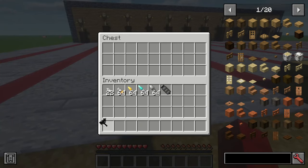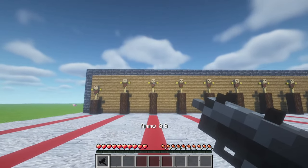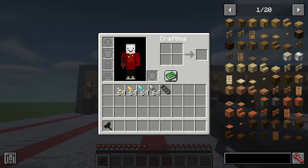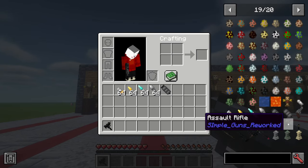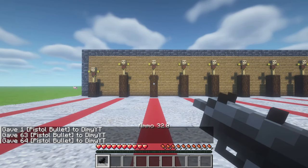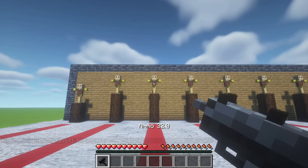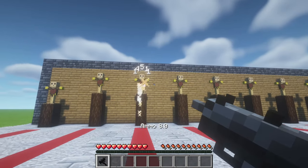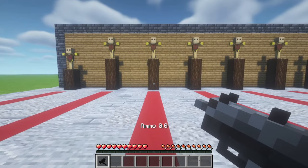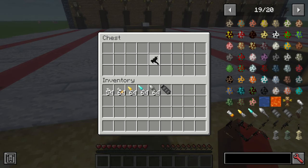Next up we have the submachine gun, which has a really cool design in my opinion, but I think we have to get up close for this gun. When we reload it, it has 22 bullets. It actually fits 32 — so it's half a stack of bullets — and I think this is fully automatic. Yes, it's fully automatic. It does less damage than the pistol but it has incredible fire rate. And all my bullets are already gone!